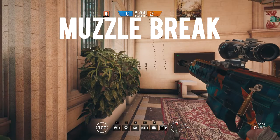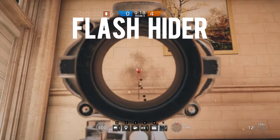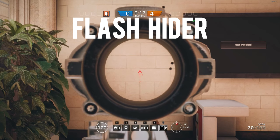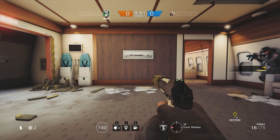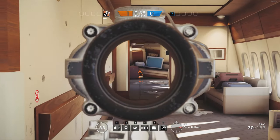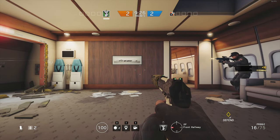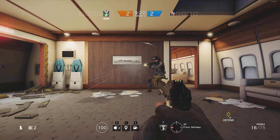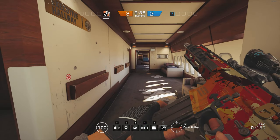The last thing I wanted to talk about is the comparison of visual effects between no attachment, the flash hider, and the suppressor. This first clip is with the R4C with no attachment — you'll see a pretty decent amount of muzzle flash, smoke, and tracers going across the screen. It's pretty similar in first person view with a lot of flashing and smoke everywhere. When we go to the flash hider, it actually doesn't fully hide your flash — it makes it a little bit smaller and gets rid of a lot of the smoke, which is nice. However, the tracers are still there.